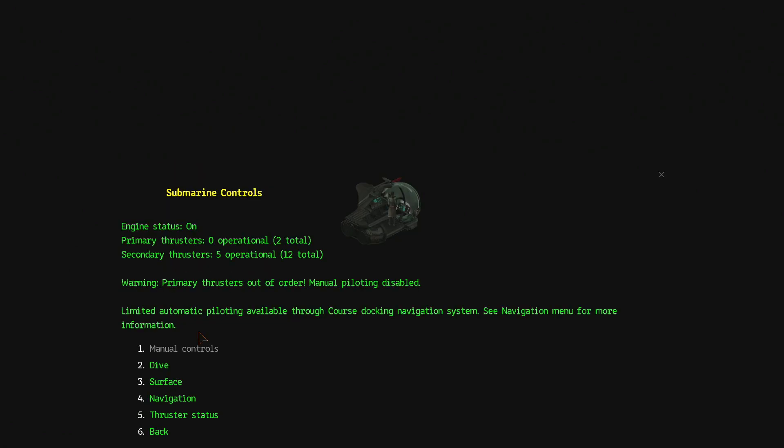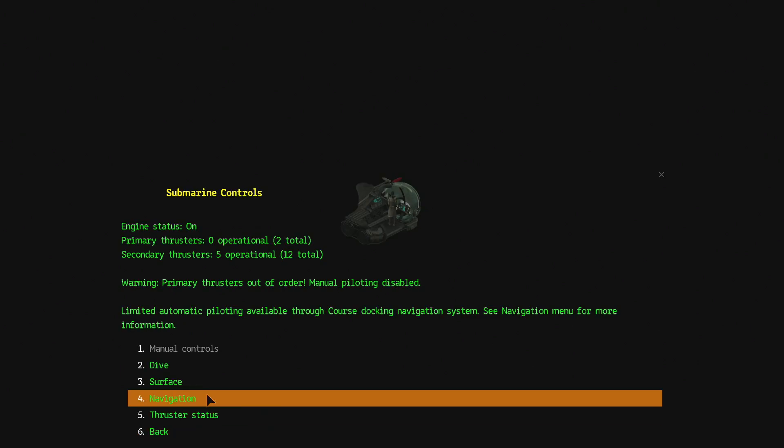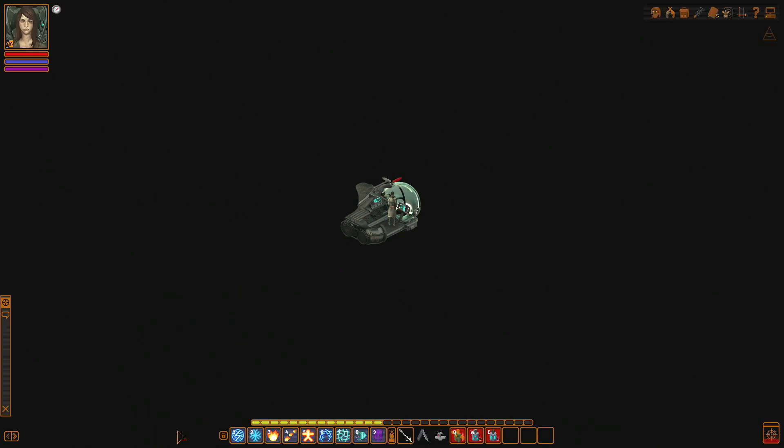How do I do that? Main controls. Navigation. Surface. Verifying coordinates. Done. Performing thruster capability test. Done. Pinging sub-nav units. Two units respond. Obtaining gyro-compass information and plotting course. Vessel is ready to surface.